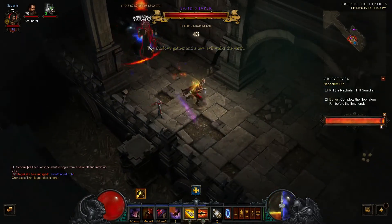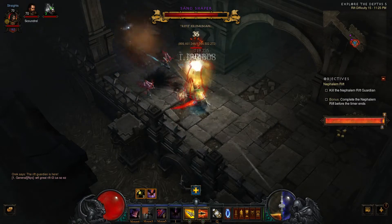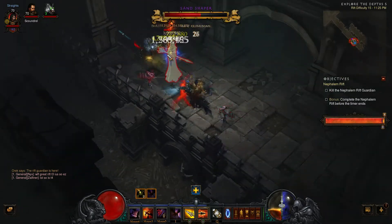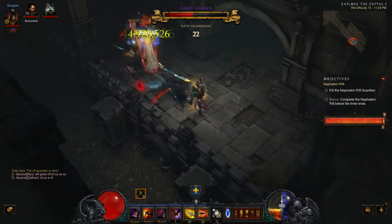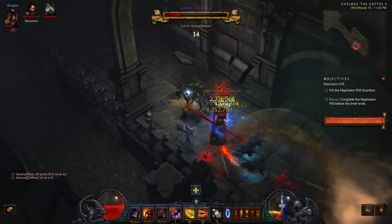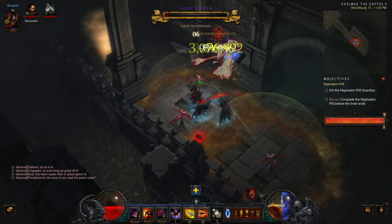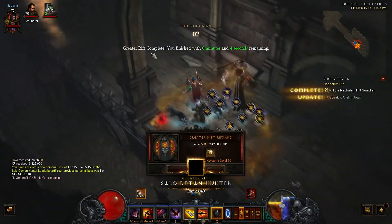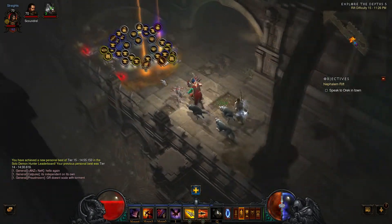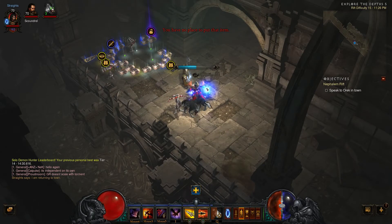With 45 seconds left, the Rift Guardian has just been spawned — it looks like Zoltan Kuhl. If I'm lucky, I may be able to take him out and move on to rank 16. There's just not enough time to skip any level. Got about 23 seconds — it looks like I should be able to do it. So even though I thought I was going to be done here, it looks like I will be moving on. I'll keep going and show you how far you can get. Three seconds left on the clock — a level 16 and two legendaries!